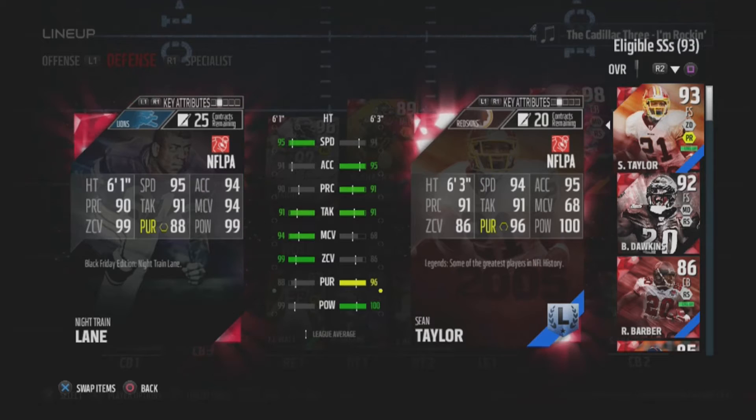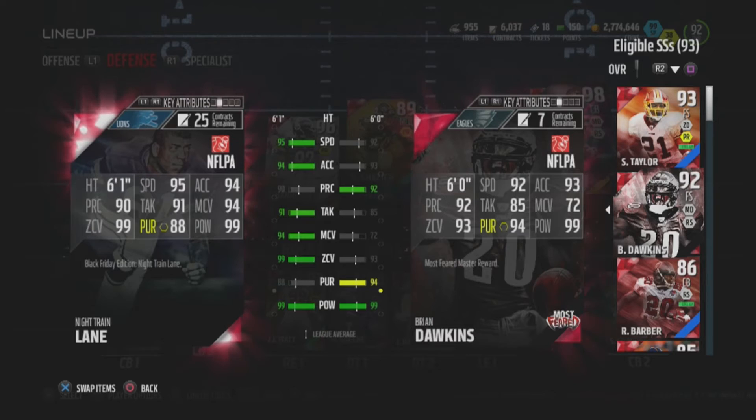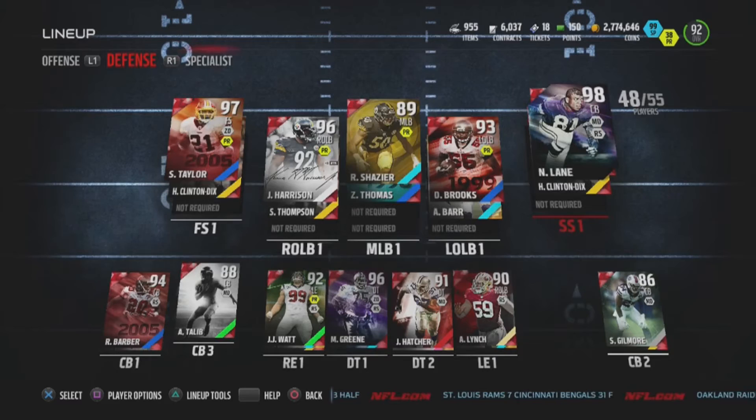We're matching him up versus safeties — versus who I consider the best safety in the game, Sean Taylor. Besides Sean being 86 zone versus Night Train's 99 zone, Night Train is beating Sean in speed, play rec, man coverage, and zone coverage. The only places he's losing are pursuit and hit power, and he's only losing by one in hit power. As far as BDoc goes — your other great safety — he's beating him everywhere except play rec and pursuit, and he's tied for hit power.